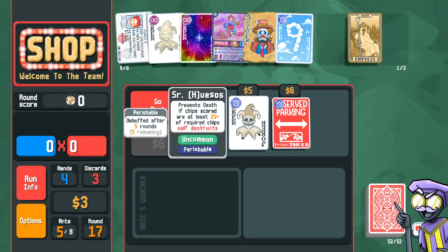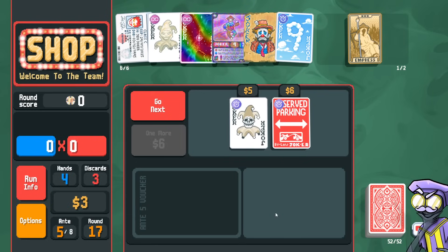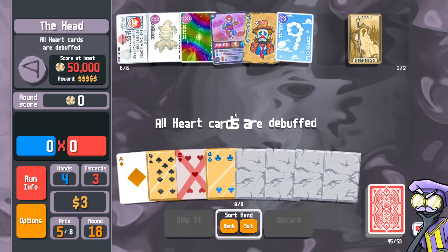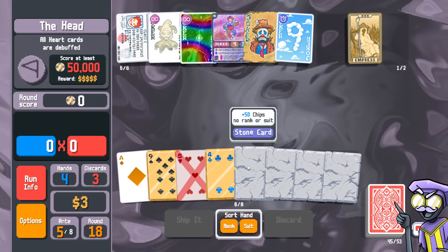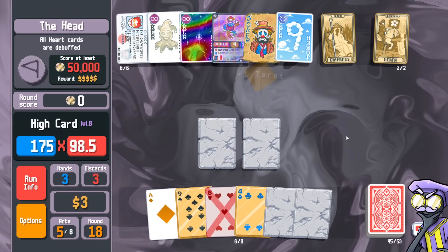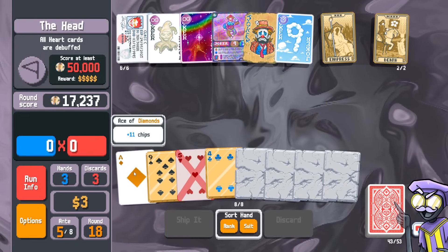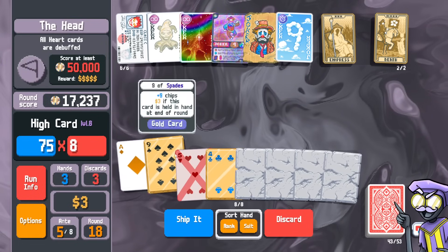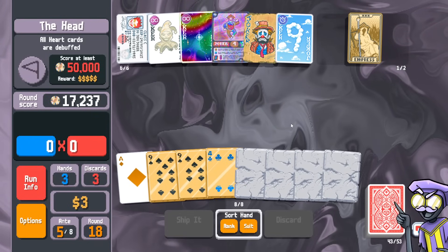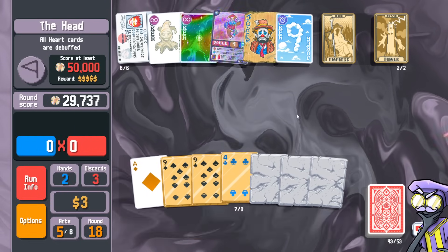We can take Señor Huesos here — unfortunately perishable, so maybe not. Can't take parking. We can play a stone card, play two stone cards. I have Death — I can use it to make another gold nine. Let's turn a five into a nine, why not. We can play one more stone card.